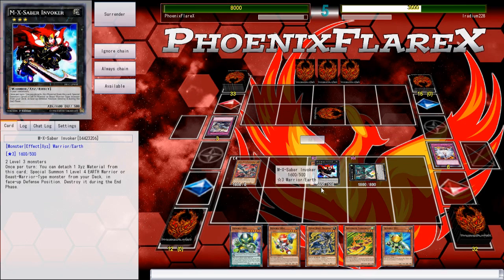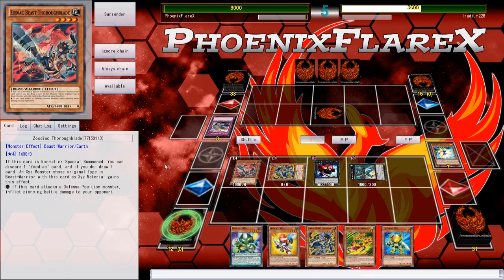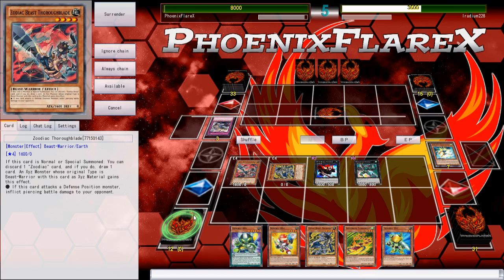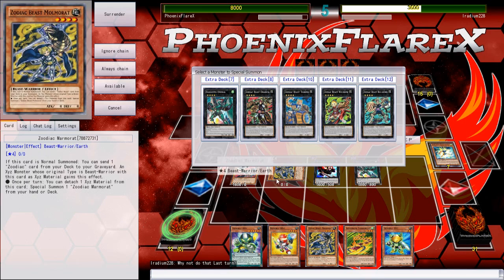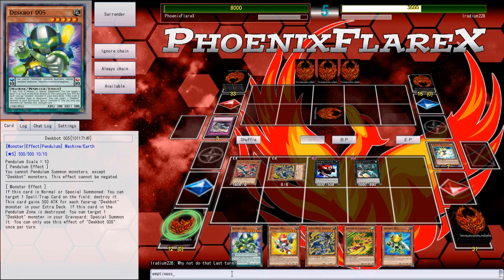I'm going to activate this and summon Pierre from my deck, and then go into my stuff. From here I can actually — hmm, what can I do? Emptiness?